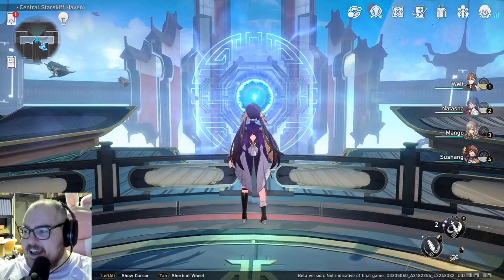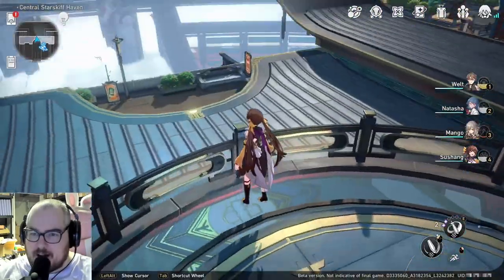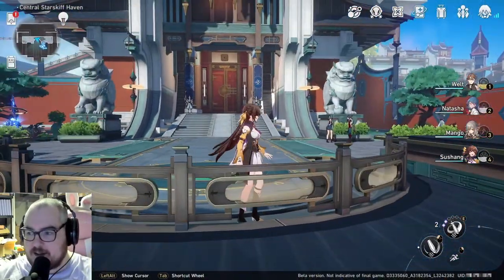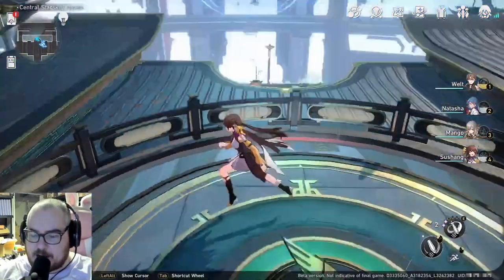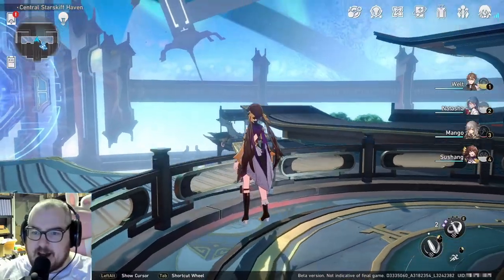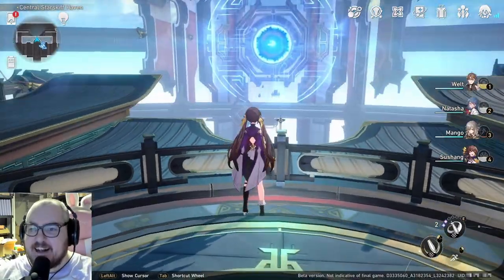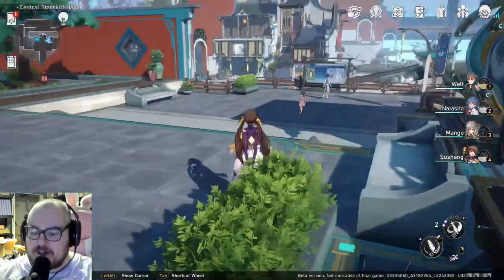First off we're taking a look at the Jade Gate — this thing is massive. If you're not familiar with where we are, we're not really on a world; we're quite literally on the Xianzhou Luofu, one of the ships — like an actual flying ship. We can see other ships flying around, and this gate is what protects everybody coming into this area.